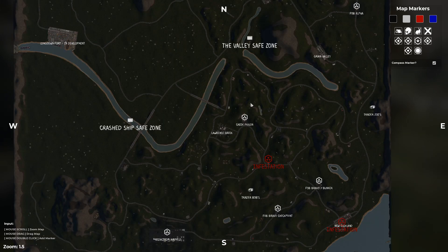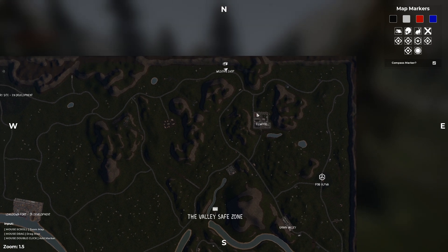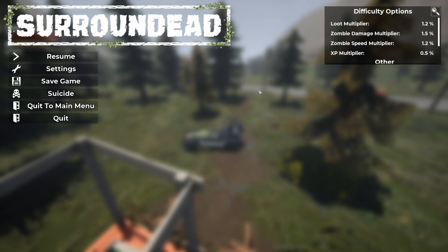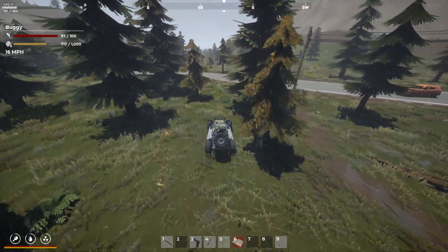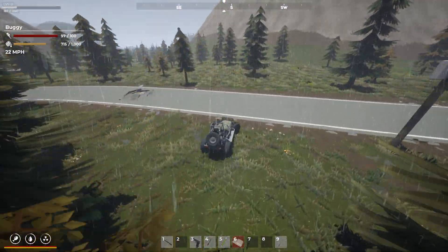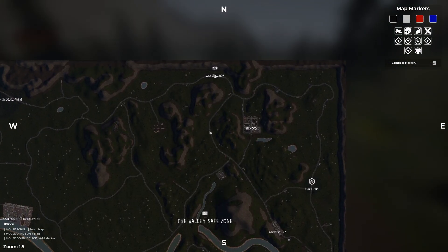We're still all the way up here. Maybe we go to one of the towns. Maybe we go do Elwood for now, just to see how much stuff we could grab from it. So let's head up to Elwood and we'll see if we can start making our way through the city there. You know what? First things first, maybe we should start throwing a base down somewhere.